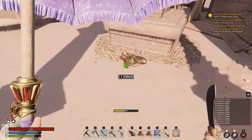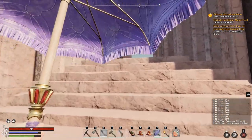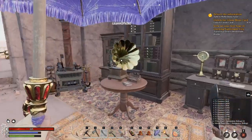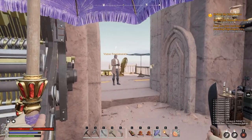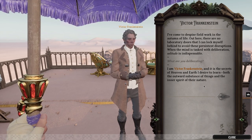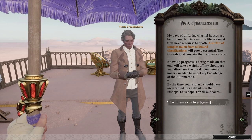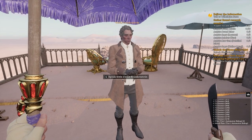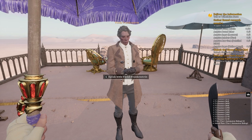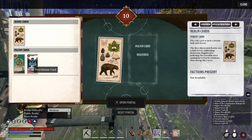There's a tier one automation bishop here, and a chest I can't access. I speak with Victor Frankenstein: 'I am Victor Frankenstein and it is the secrets of heaven and earth I desire to learn, both the outward substance of things and the inner spirit of their nature.' His quest asks me to acquire lumber, ingots, raw gem, petrified ichor, hollow metal, and unlock the gloom card. The petrified ichor is from those big giant dudes I was fighting, I think in the forest provisioner.